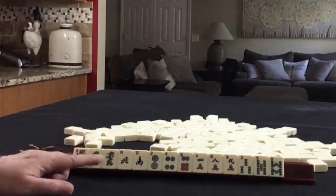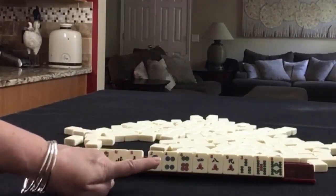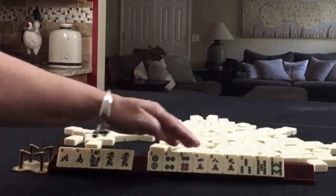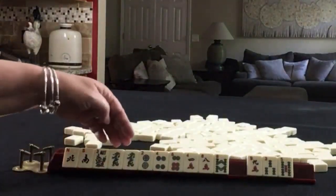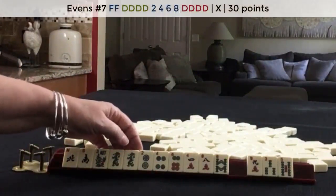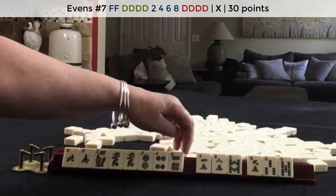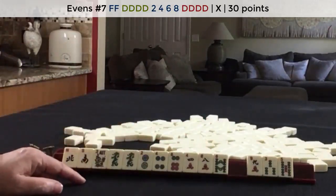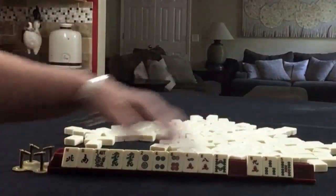If these were my tiles, I would play either winds and dragons or 2, 4, 6, 8. So I would keep the winds to see what comes in and then hold evens. There is a 2, 4, 6, 8 hand with opposite dragons — second hand from the bottom. We would need red dragons, but I would keep all the evens just to see what comes in.